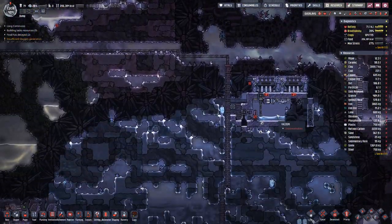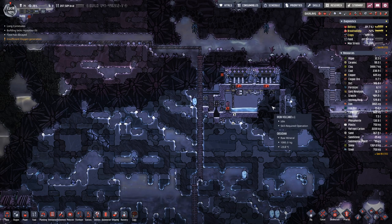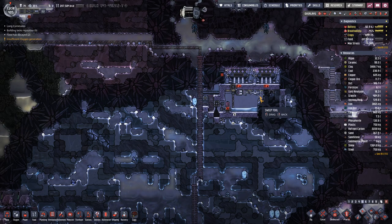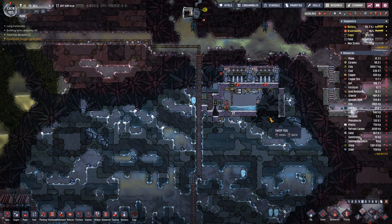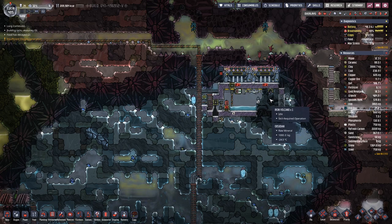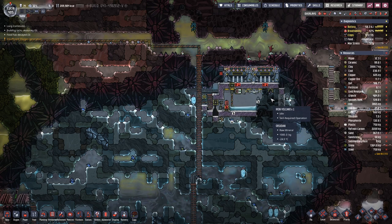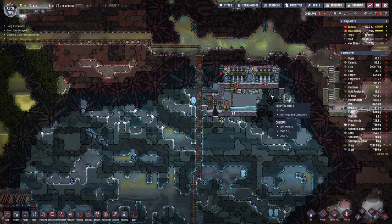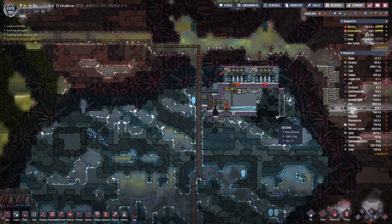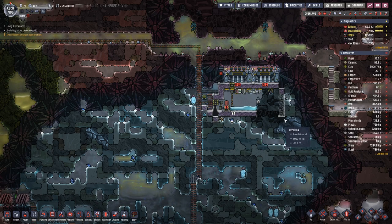We did not yet manage to get to the iron volcano, but at least we sorted out the water in here. Once the volcano goes dormant, we can finish this setup. But that's all for now — hope you enjoyed this episode and join me next time for more oxygen not included. Goodbye!